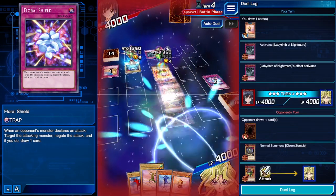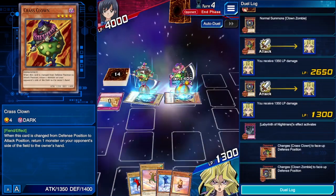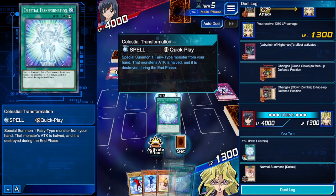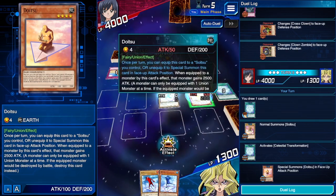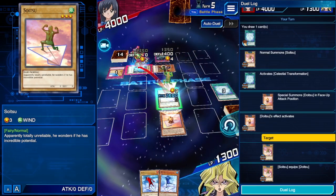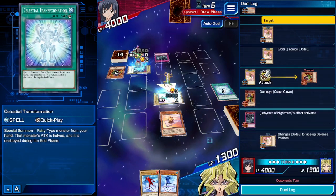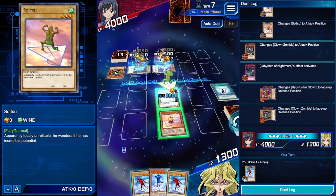This deck in general is kind of stall-y — you have to wait for certain cards, it's not like you can force cards to come to your hand. But we got a Celestial Transformation! We normal summon Soitsu, activate Celestial Transformation, and special summon a Doitsu. Then we activate Doitsu's effect, add it to Soitsu — so now he's got 2,500 attack points. We take out one of his clowns. At the end of turn, Celestial Transformation causes Doitsu to go away, but Doitsu can stay on Soitsu for a little bit.